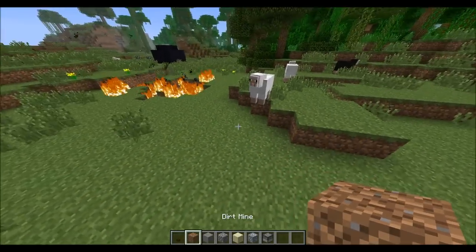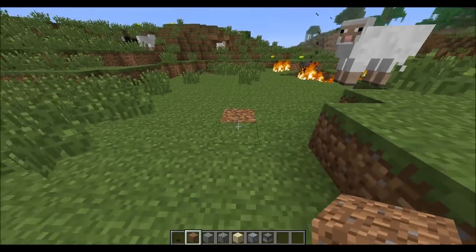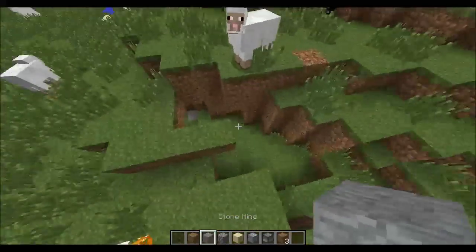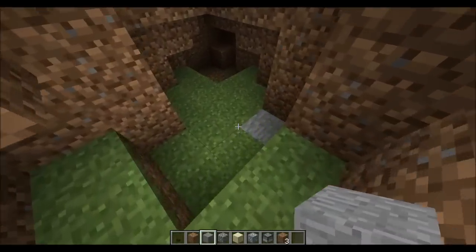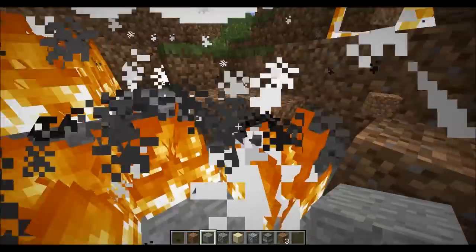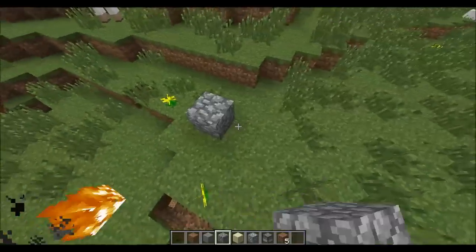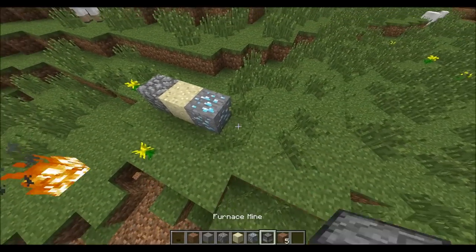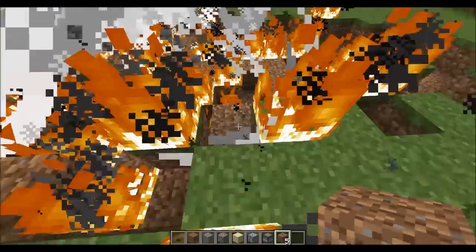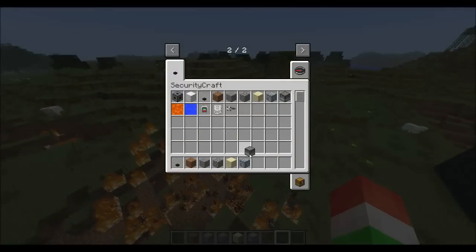All the other mines do the exact same thing but they are disguised as different blocks. This just looks like a normal block but when you walk over it, it blows up - pretty scary. If you go into a cave system and replace a stone block with a stone mine, it looks like a normal stone block, you walk over it, and boom - it explodes. Really good way to trick your enemies. We also have the sand one, diamond ore one, and furnace one.